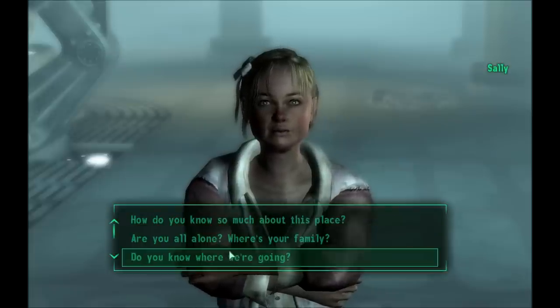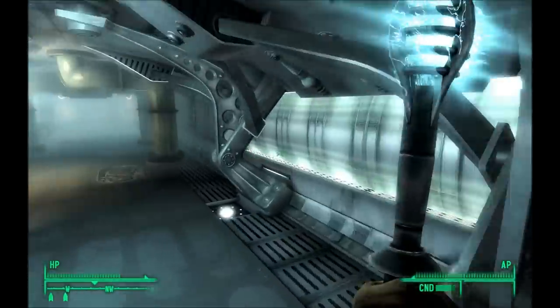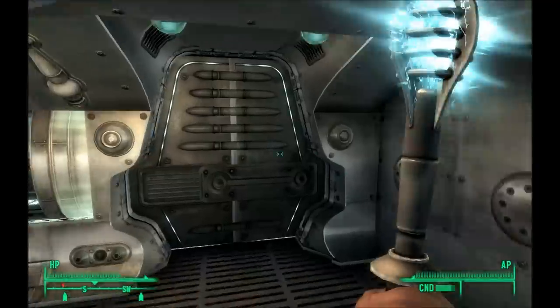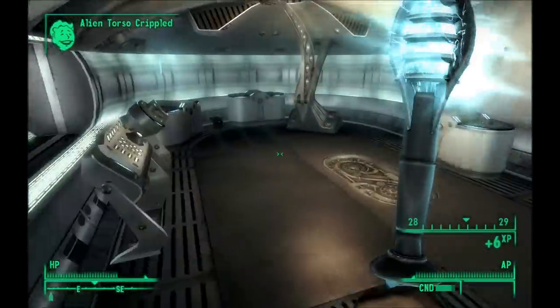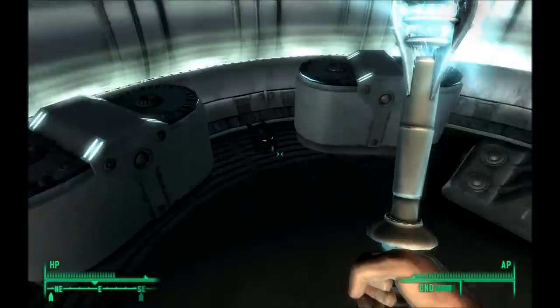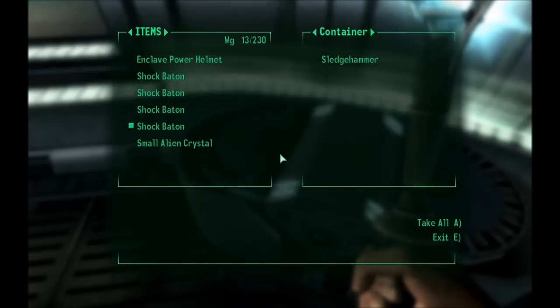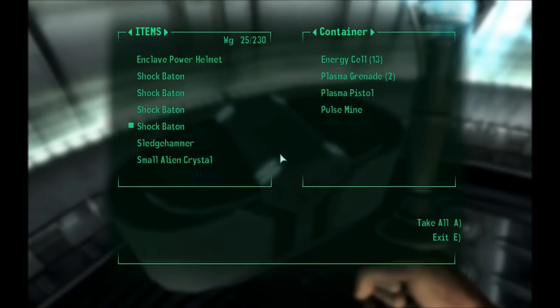How does he do that? I don't know and it's scary. Die alien! Wow, he's dead. Ooh, crystals! Power helmet — I remember those crystals. Yeah, and a sledgehammer. There is some cool stuff.